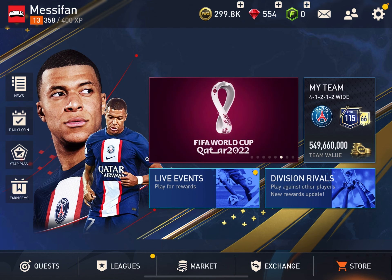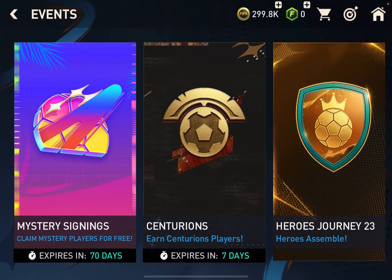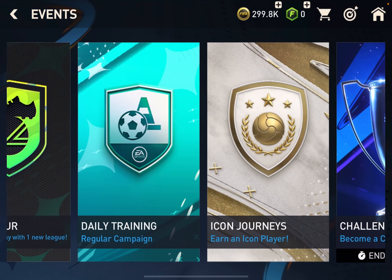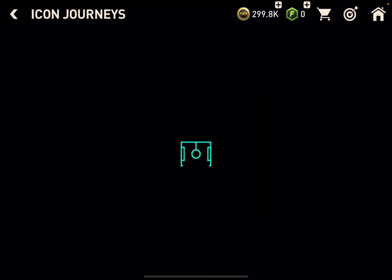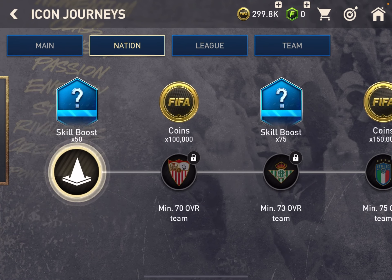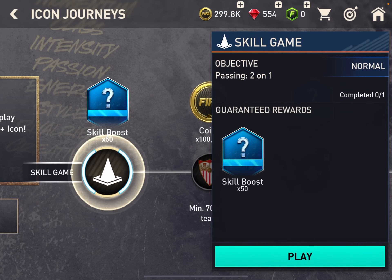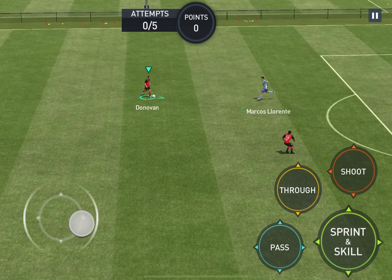Now here's the live events section. I've done the tour, I've done daily training. I'll just do Icon Journeys for fun — there's a nation Spanish player offer. I'm going to do passing two-on-one, shouldn't be too bad. Let's see how good my plays are.